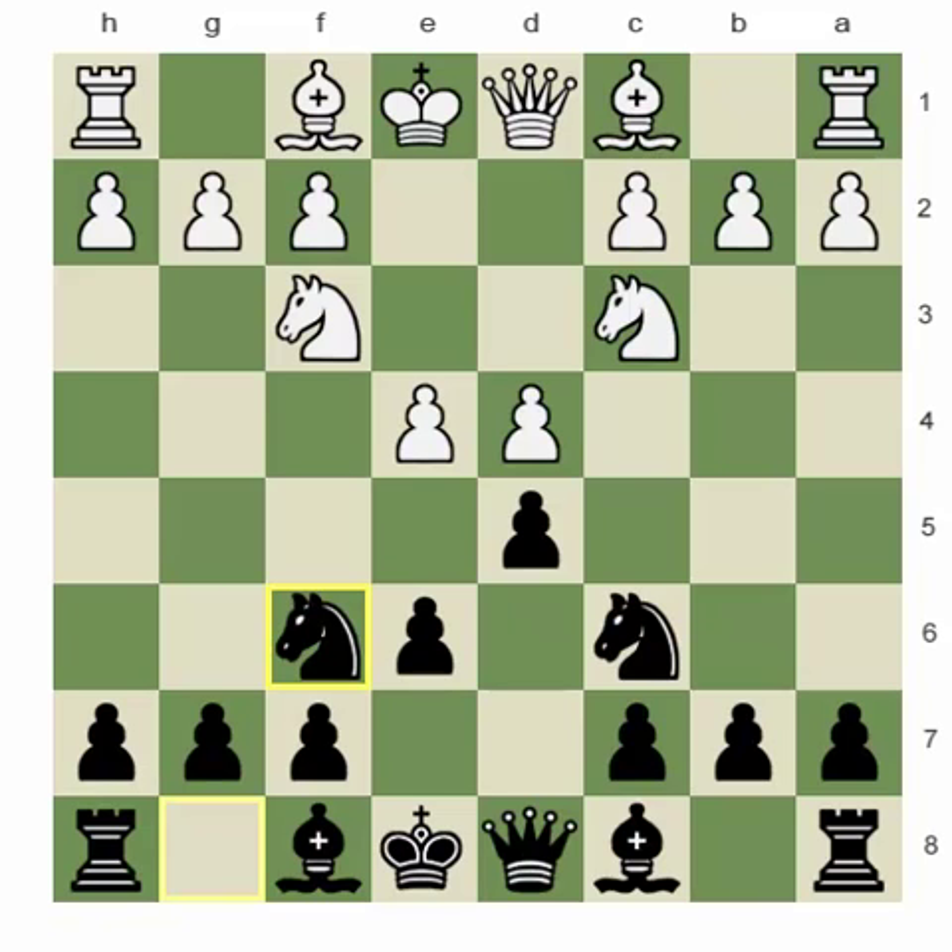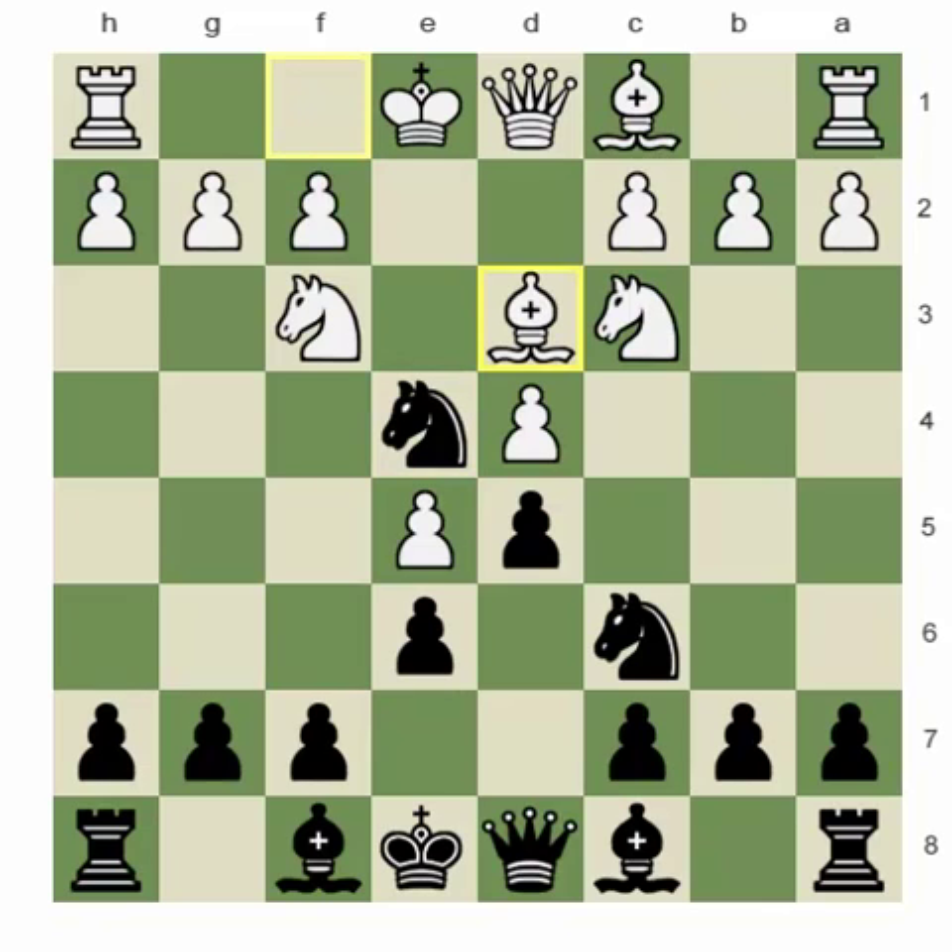By far the most testing move after four knight f6 is for white to play e5 here. This puts the question to the knight on f6 and as we saw in the introductory video for this line, black places the knight on e4 here. Now white has a couple of different options. The most common move is bishop d3, and I'm going to come to this move in a few minutes time.